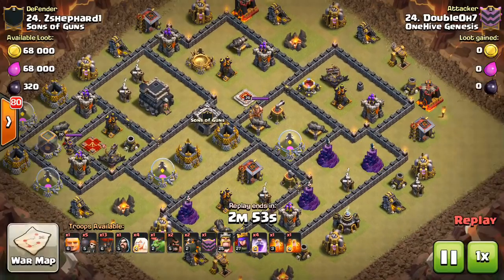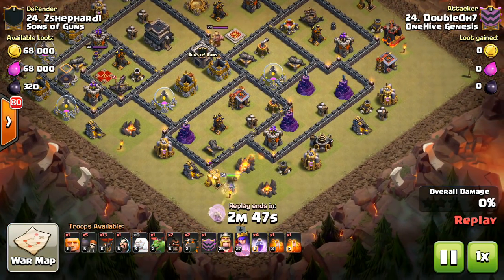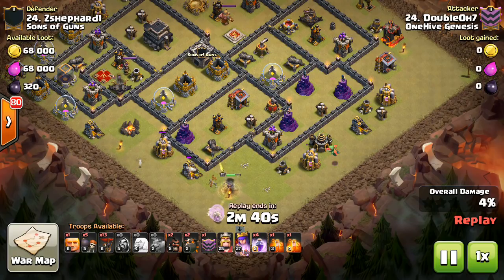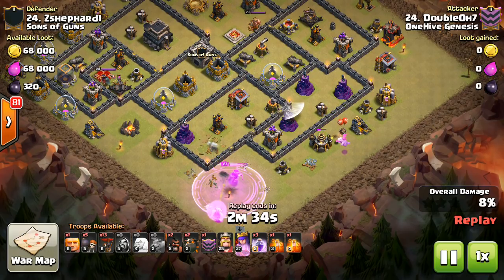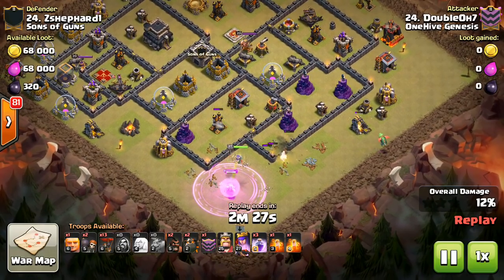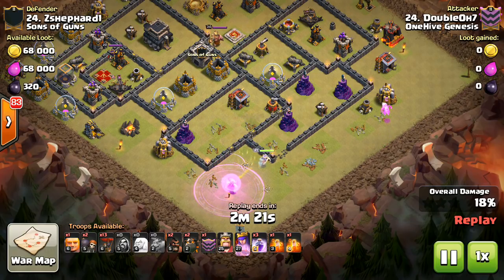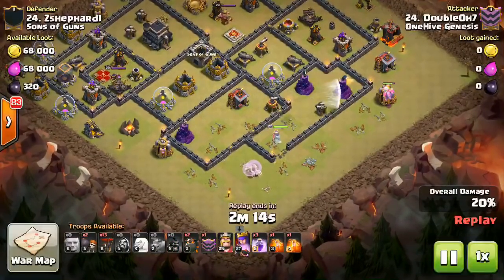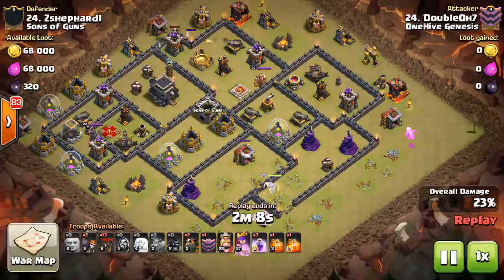Let's take a look at one more attack — this is 007, spelled out, coming in here with a queen walk to start off his attack. The main thing you're going to notice here is the air defenses are able to be reached by a queen walk, which is not only bad for air attacks — it's bad for ground attacks too. Because if the queen can target the air defense, it gives the queen walk so much more flexibility. You don't have to worry about whether that air defense is going to start shooting your healers if you walk at the wrong angle. So you never want that, regardless of whether you're defending against ground or air.